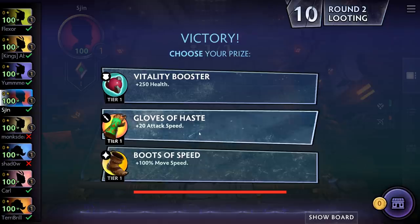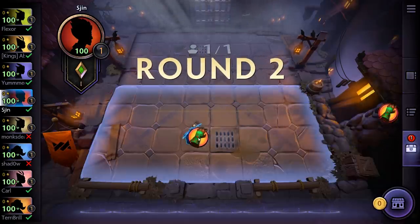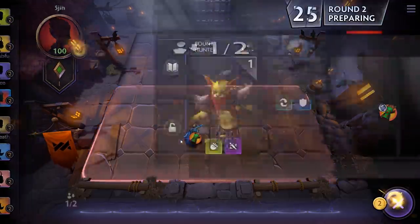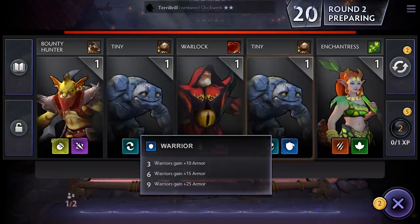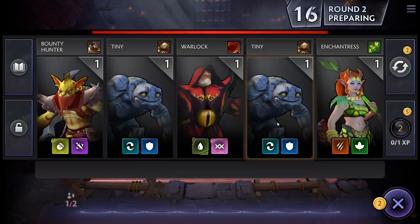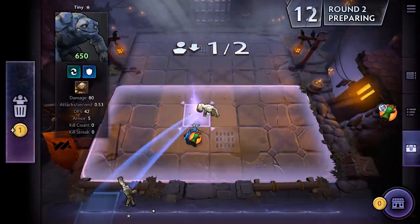I usually prefer some attack damage, but we've got some attack speed here, so that'll have to do. Last game I got very lucky — I got nothing but attack damage items, and I could just spread those across my hunters and they did amazingly well. So we're going to go for a warrior front line with some archers behind, and that's why Tiny is a good shout. We'll get him out there.